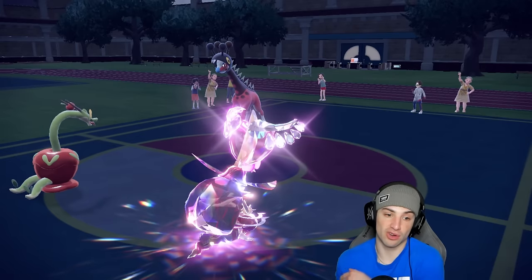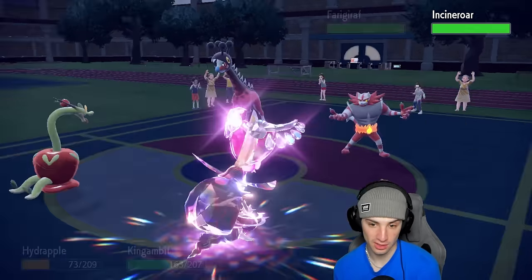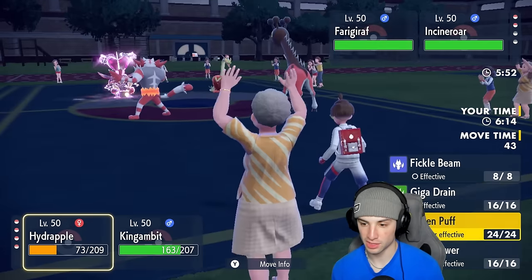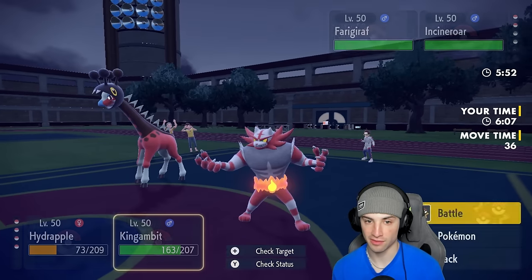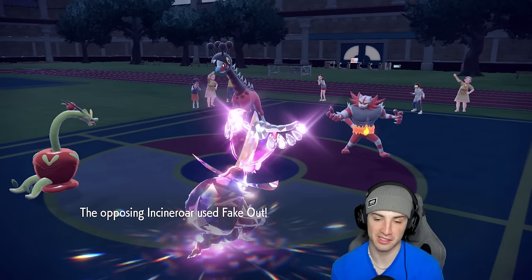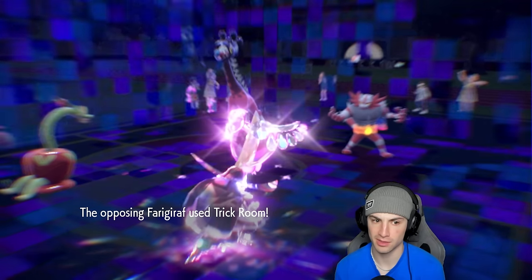King Gambit is going to carry us to victory here. He intimidates us again — are we plus 4 at this point? It's getting out of hand. From here we're just going to start throwing Fickle Beams on the board, and I'm going to Protect Hydrapple because if they're going to Fake Out anybody it's going to be King Gambit — my plus-4 Attack King Gambit. Fickle Beam flies and does some decent damage, and this thing ends up popping a Trick Room.